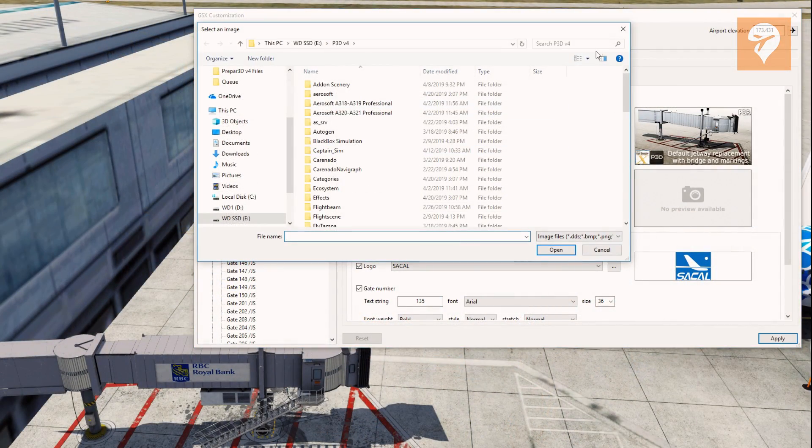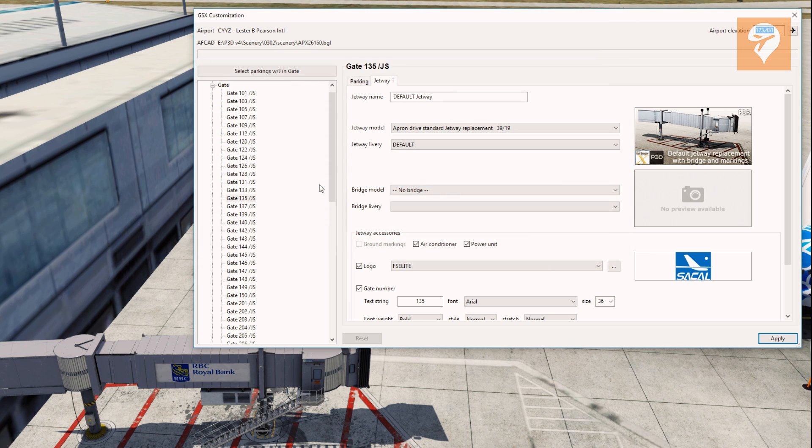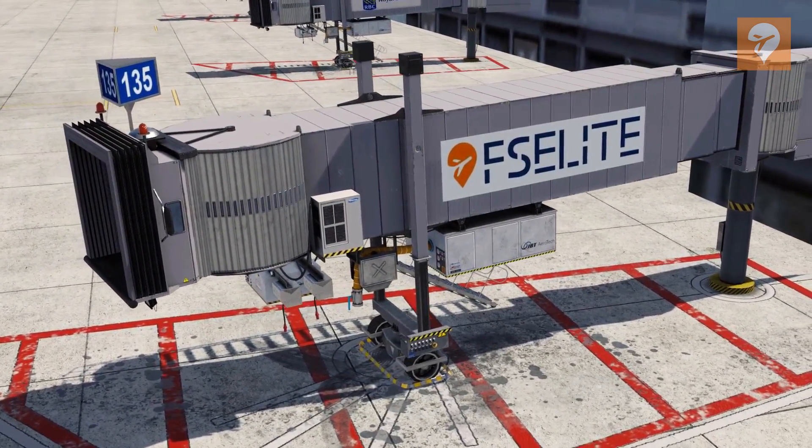A really cool addition is the ability to add custom images to the sides of the jetways and vehicles. It's as simple as selecting the image you want, hitting apply, and the changes are made immediately. You can see that on the side of the jetway and catering vehicle here.